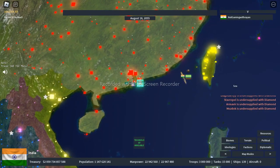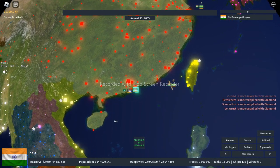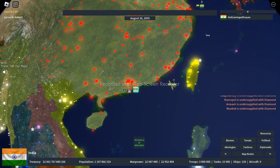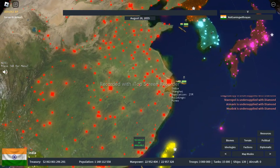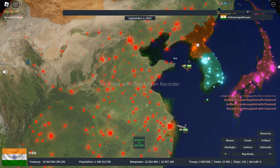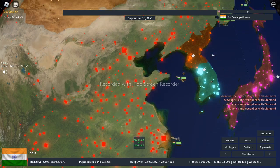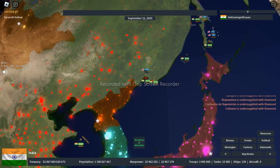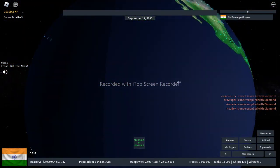We have another carrier strike group here so invaders cannot pass easily through this part, and another carrier strike group near Shanghai — a very populous city — and another strike group to defend this entire line from here to here, because that's an access point to Beijing. We also have some destroyers on patrol casually patrolling the water.